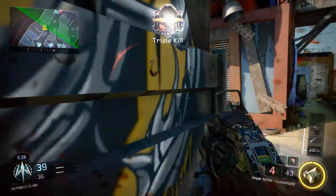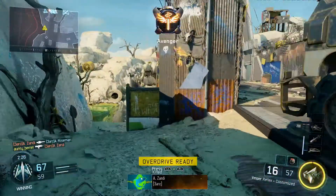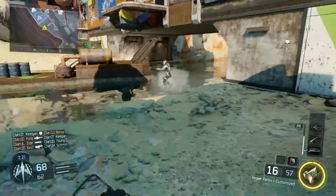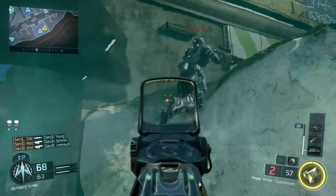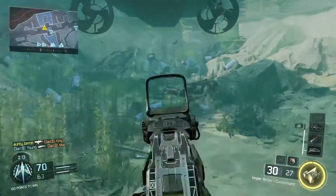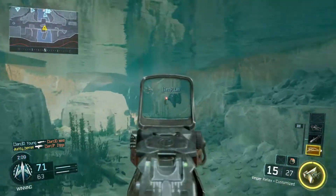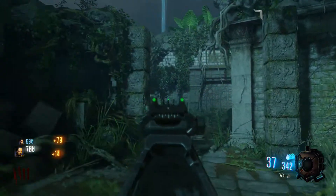Our last map, and I definitely saved the best for last, is Verge — a Mad Max inspired map with pretty much everything you want and a nice even multiplayer map. One of my favorite features is the river that runs through the center of the map that actually turns into an underwater war zone pretty quickly. It's by far the map I had the most fun on and aesthetically it was on point for something a little bit different than what we're used to.